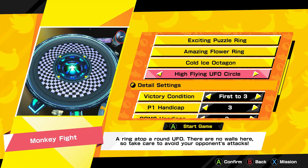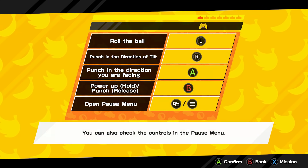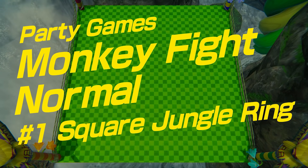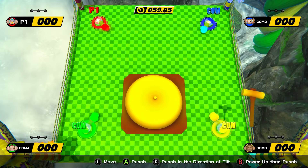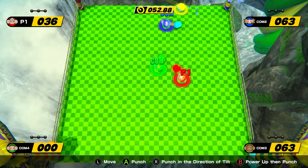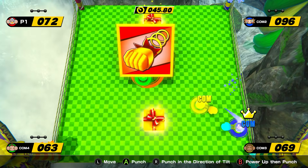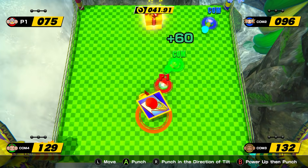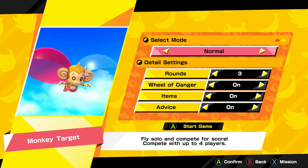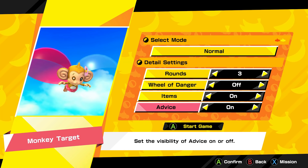Another popular mini-game is Monkey Fight, and this is a blast to play. You're essentially trying to knock your opponent off the stage with various power-ups available. I have happy memories of playing this and it is still just a lot of fun. If you become the champion or king, you get a crown above your head — which also makes you a big target for other players. This is going to be a fan favorite and one of the better mini-games in this package.